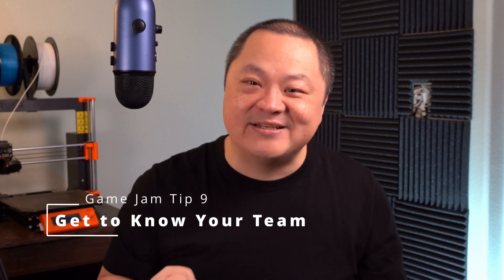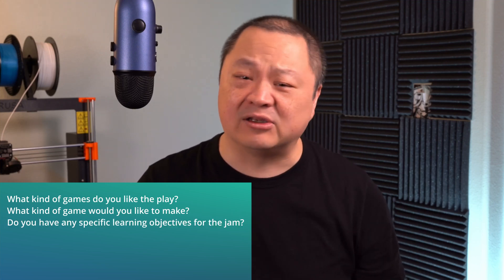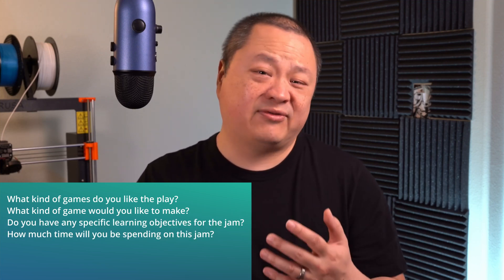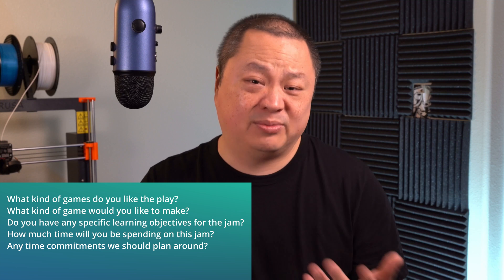Tip number nine: get to know your team. One of the great things about game jams is getting to know other people. Whether you're meeting some folks for the first time or you're lifelong friends, take the time to chat before the jam. I like to schedule a meeting with my jam team members about three to seven days before the jam starts. The meeting usually goes for about an hour and is broken into two parts. First, spend about 30 minutes making introductions. Ask each other questions like: what kind of games do you like to play? What kind of game would you like to make? Do you have any specific learning objectives for this jam? Do you know roughly how much time you'll have available? Do you have any other time commitments during the jam period that we should plan around?